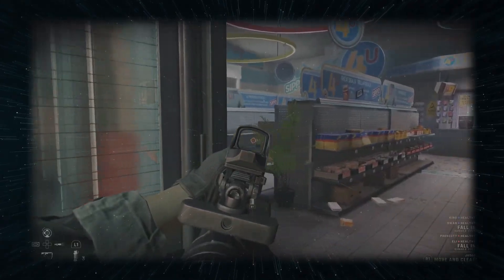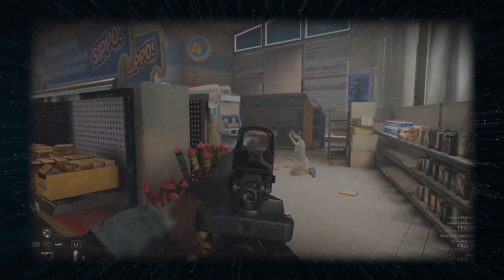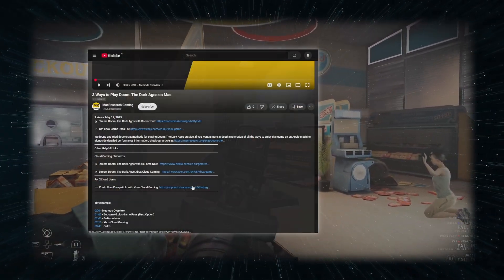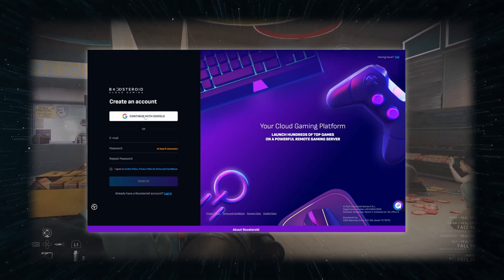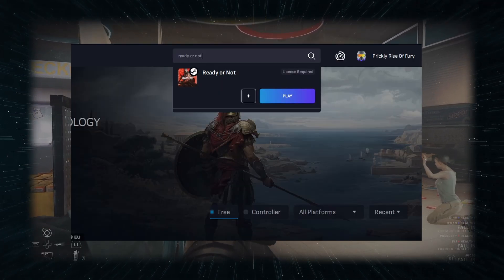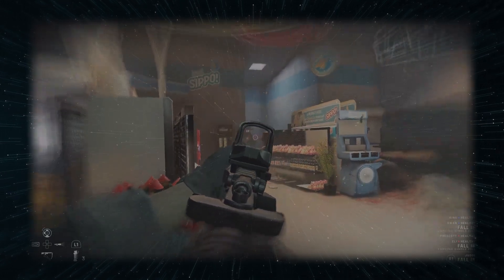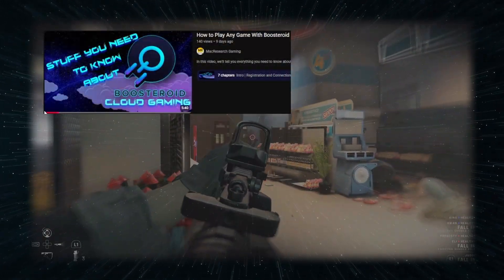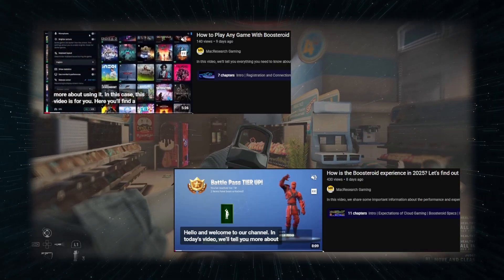On the other hand, to play it with Boosteroid, you just need an okay internet, and you can play this game with maxed out graphics even on a base M1 MacBook Air. All you have to do to start gaming is follow the link in the description, register for the service, and buy a subscription, then just search for the game and click play. You'll be asked to log into your Steam account and the game will start after that. It's all pretty easy, but we have a how-to tutorial if you need it, and an overview of the service if you want something more in-depth to make up your mind.